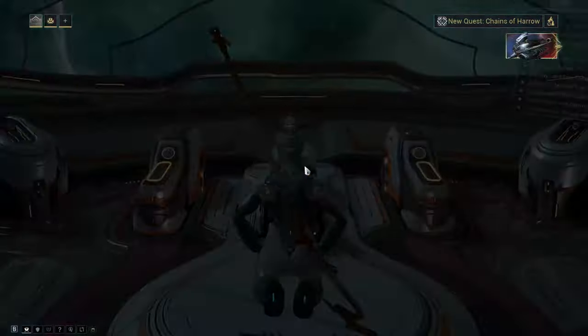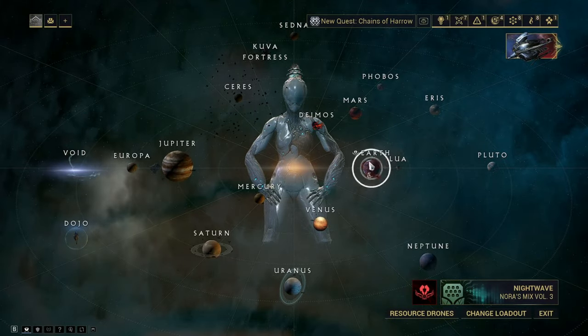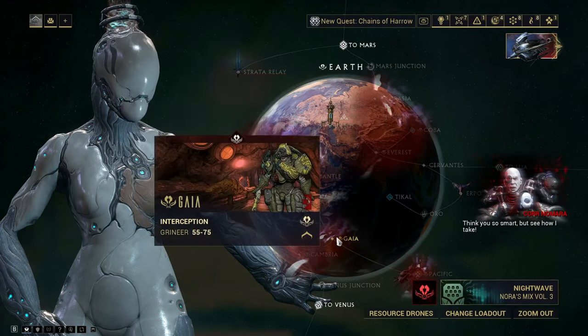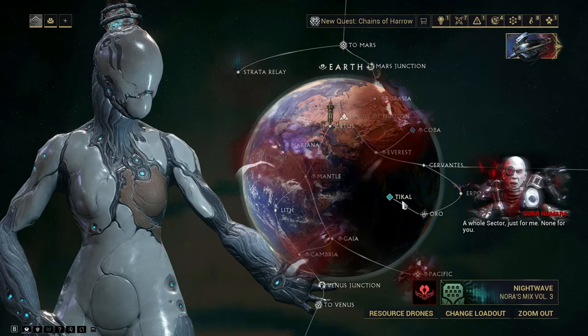First, if you don't already know this, to unlock arbitrations and the steel path you'll have to complete every node on every planet. A node is these little dots where you play the missions, and if you haven't beaten a node yet it will blink like this, so you'll know you have to go beat it.